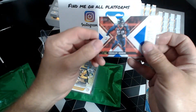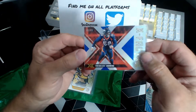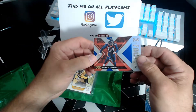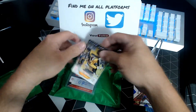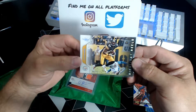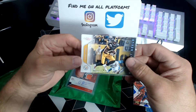First numbered card — Von Miller for the Broncos, 46 of 49. Next up, Antonio Brown 62 out of 99 — Highlight Reels from 2017 Certified. This is nice.